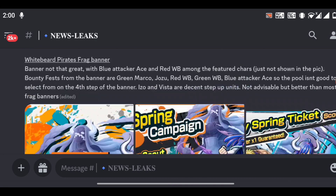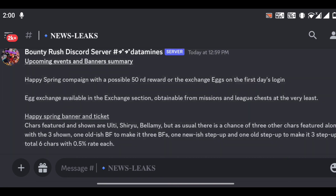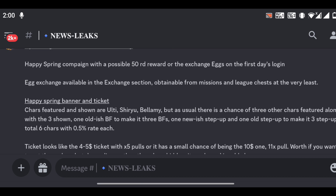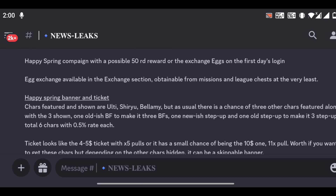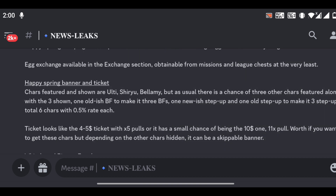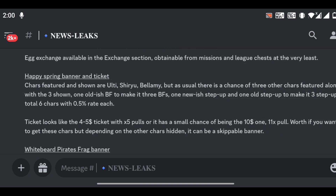New Zeeks are here, let's read about them. Happy Spring campaign with a possible 50 RDS reward on the exchange. Egg exchange is available in the exchange section, obtainable from missions and league chests at the very least. Happy Spring banner and ticket will also be there.